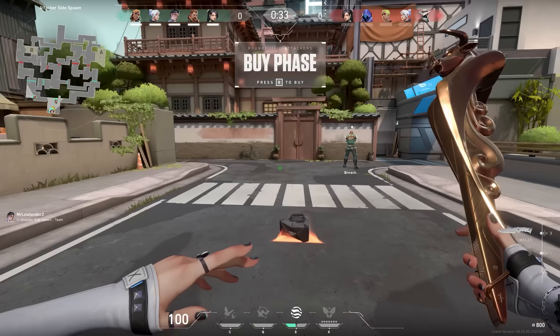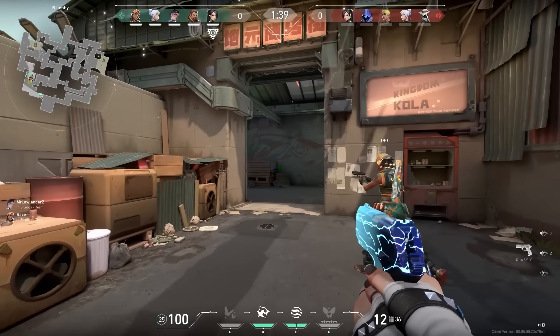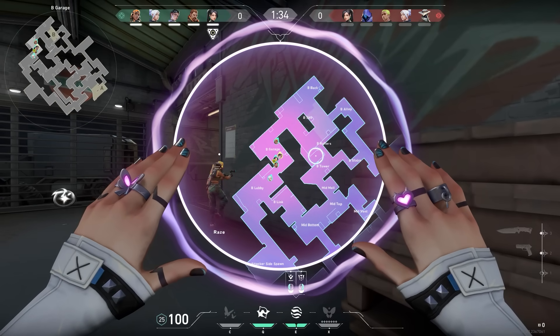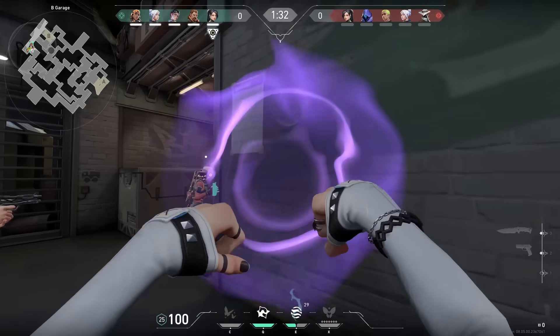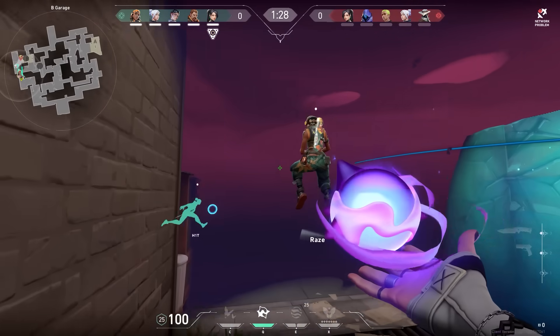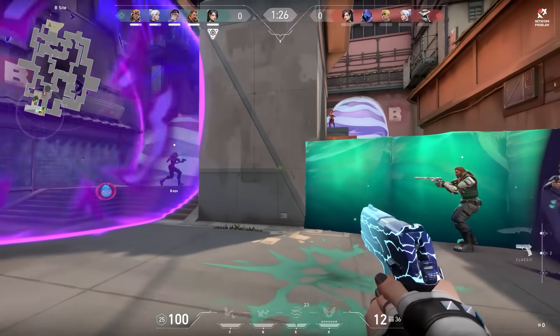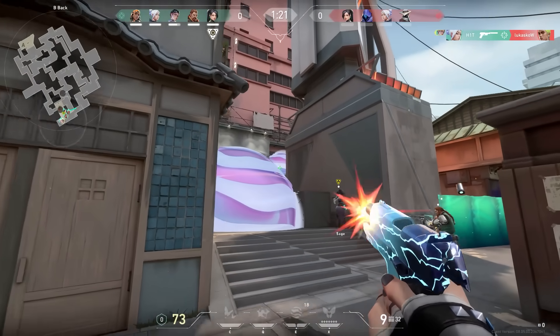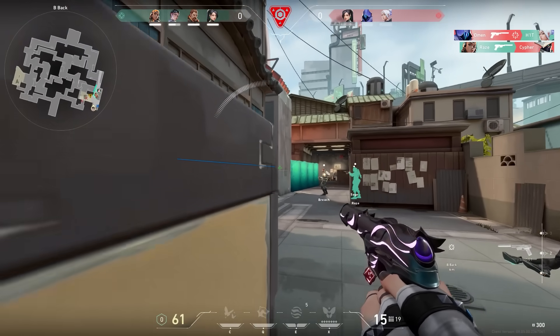Let's go to the last game. If you are planning to push B on Split, almost always there will be a Sage wall on the right. If this wall gets placed, I recommend entering on the right side. If you walk too far to the left, enemies from heaven can spot you - and that's exactly my mistake in this round. I'm very lucky that Sage didn't get a headshot, because that gave me the chance to make a play later that round.